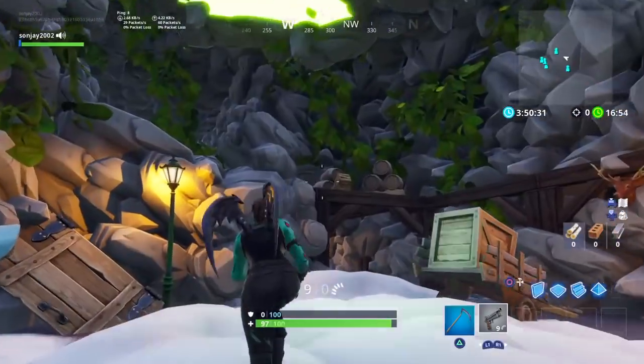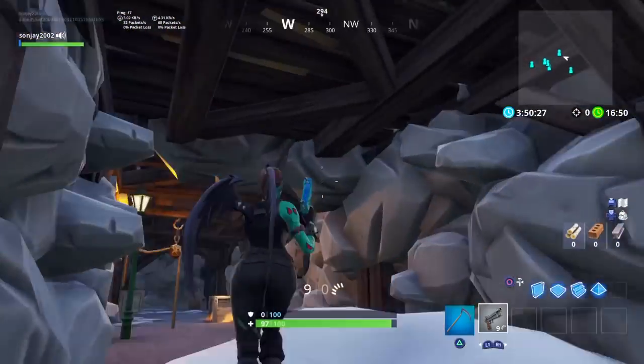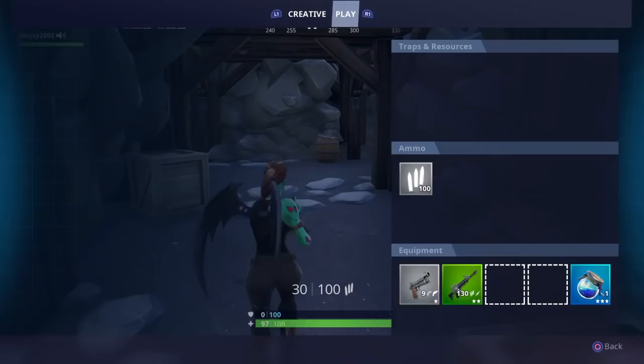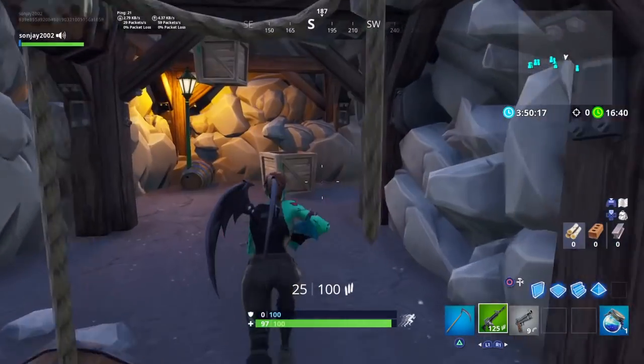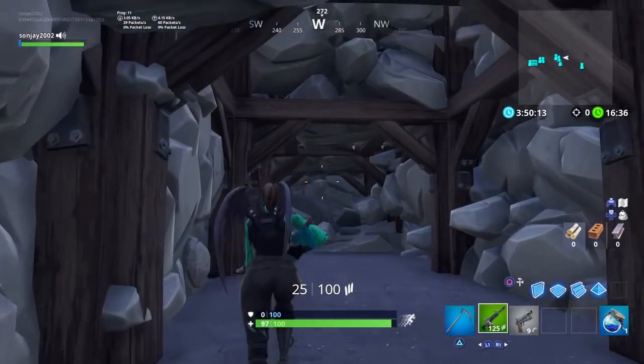I hit him for three damage — congrats. Grab the checkpoint. Remember that little hole in the ceiling. Grab this chest — you will get shield from it. Kill this guy, kill that dude, keep coming around — whatever bots are there.